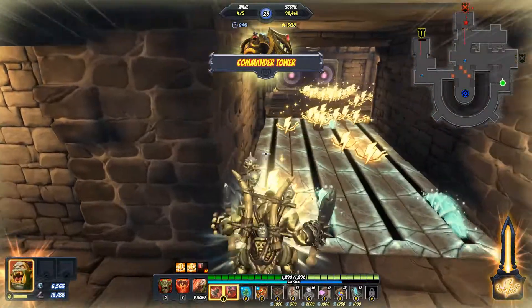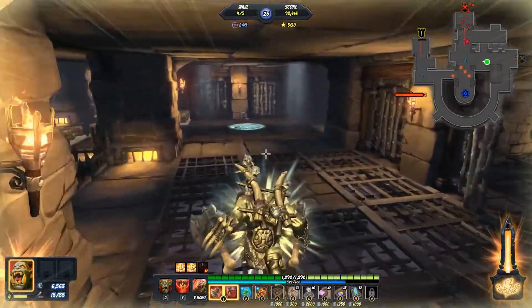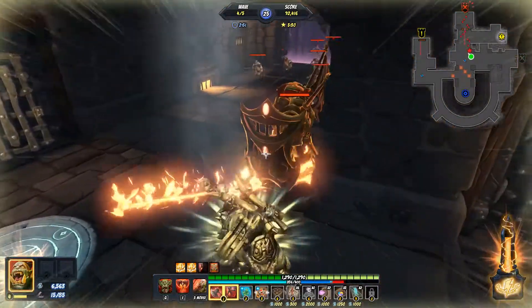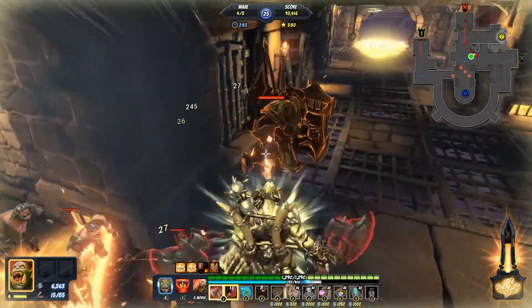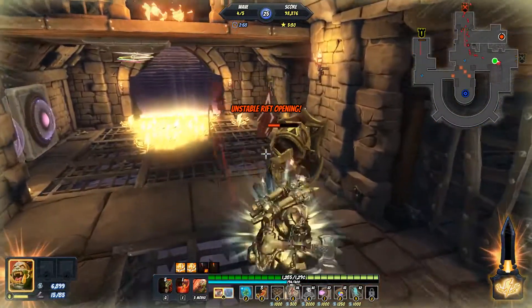So the first four waves are in this section here of the map, and then the final wave is on the other door. So we don't have to worry about that one until the last wave, which is nice.